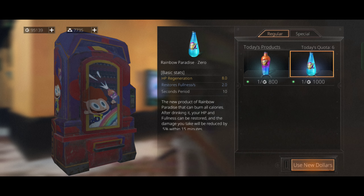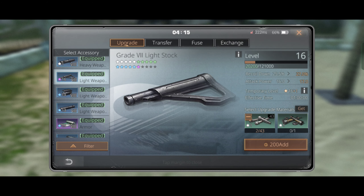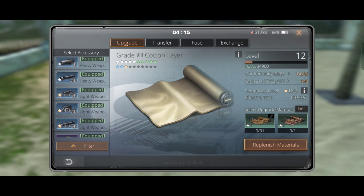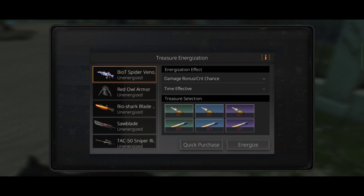Next up, go to the camp vault and buy Rainbow Paradise from the vending machine — it provides an additional six percent damage reduction. Then upgrade all your accessories with one or two mechanical materials to get an additional one level boost for one hour.